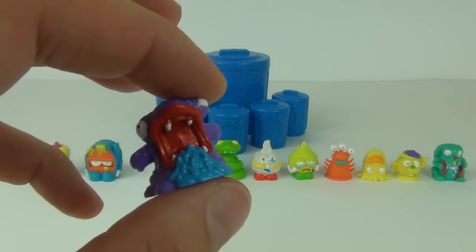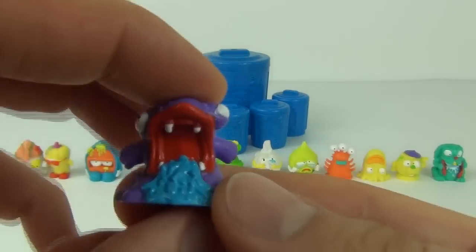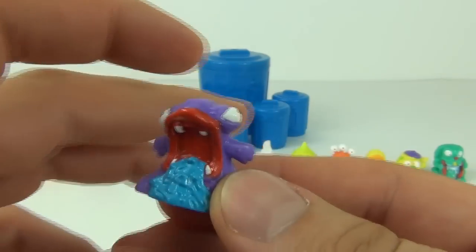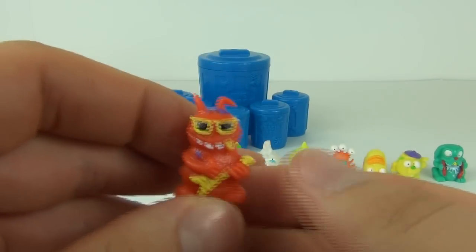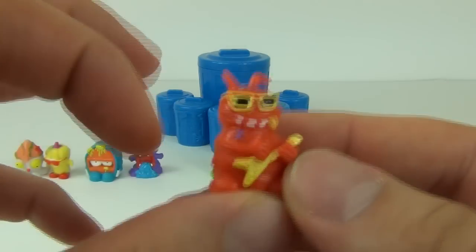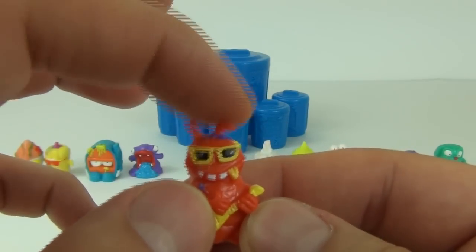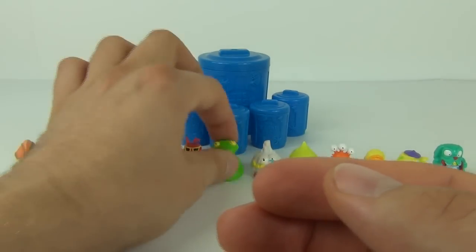Next we have Spewster, number 496, and this is a rare as well — quite cool, spewing out all this blue vomit, very attractive. Then we have Rock Roach, number 450, also a rare. He comes in red with a yellow guitar and cockroach-like antennae at the top.